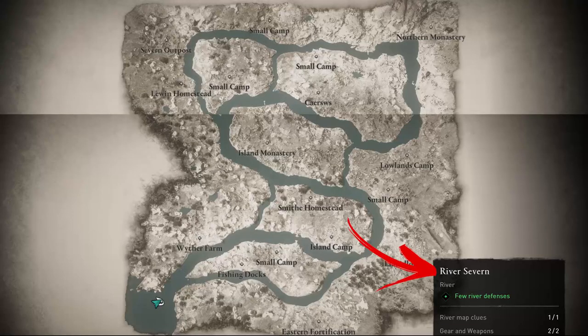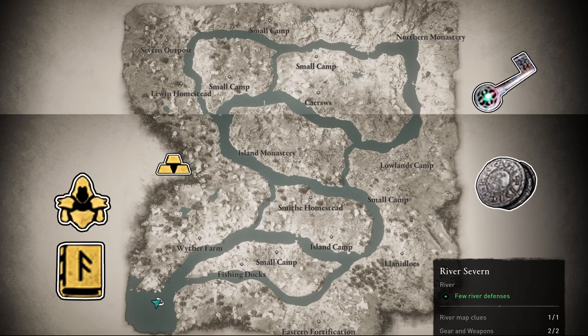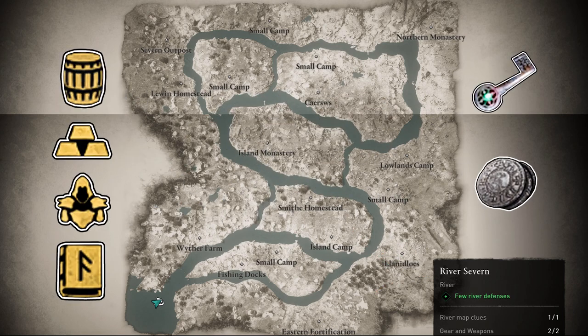Hello everybody! The River Severn is the second river you can explore during the River Raid activity. In this video you will learn everything you can find in all the locations on the map.